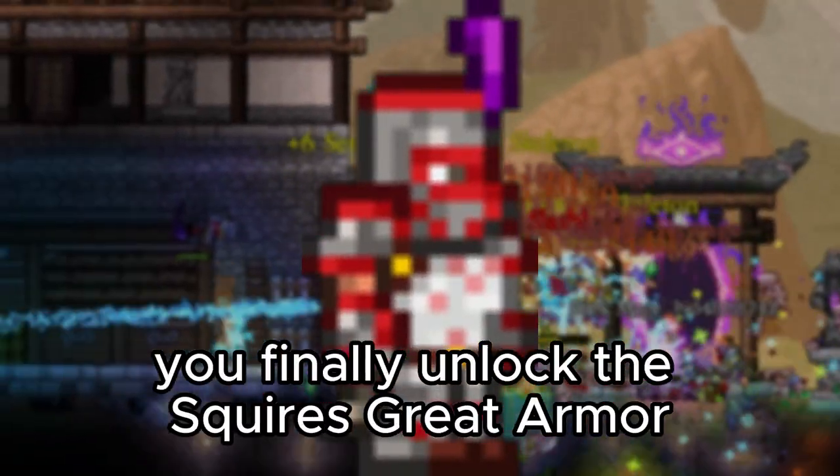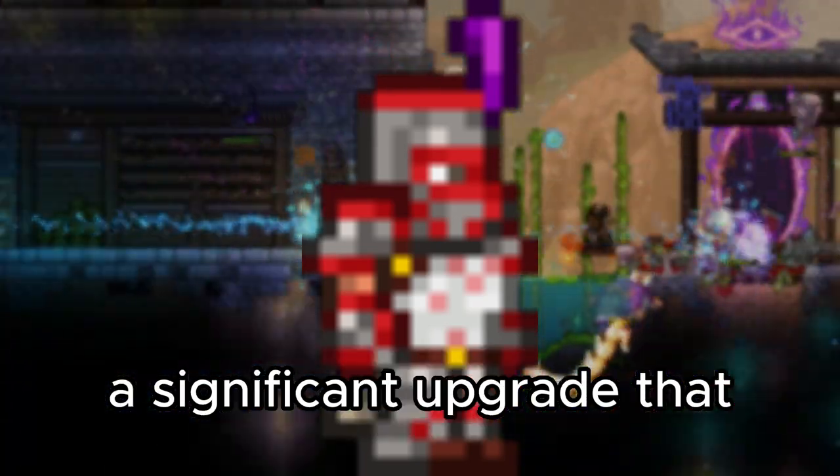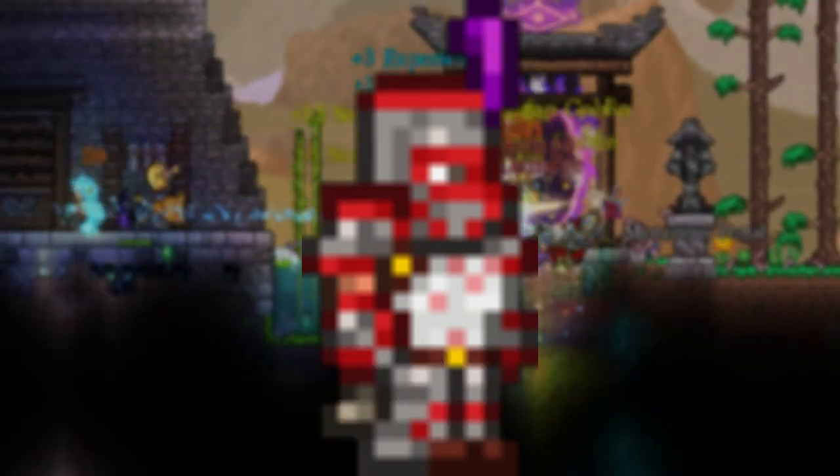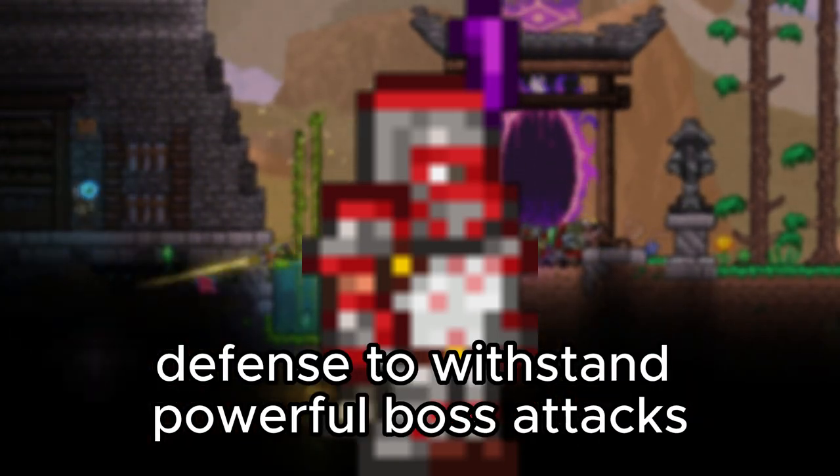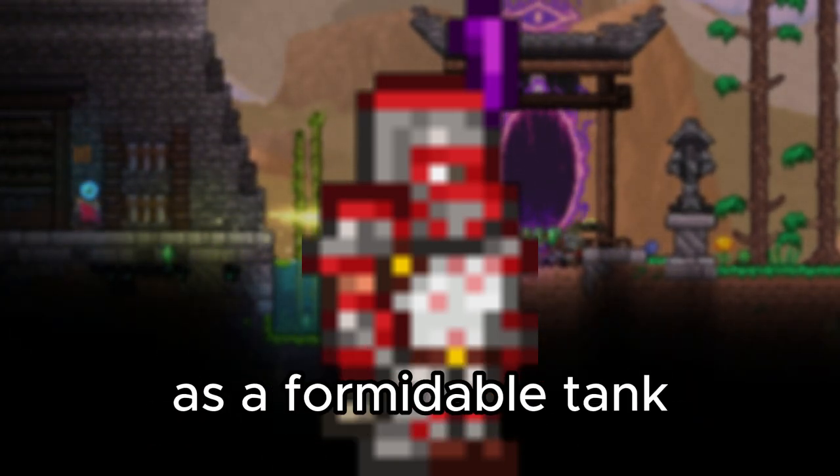At level 50, you finally unlock the Squire's Great Armor, a significant upgrade that enables you to embrace full-time tanking. With this armor, you'll have the necessary defense to withstand powerful boss attacks, cementing your role as a formidable tank.